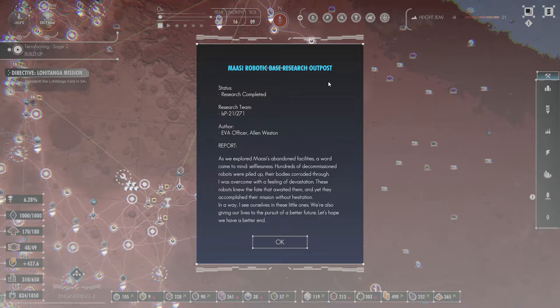Massey Robotic Base Research Outpost: As we explored Massey's abandoned facilities, a word came to mind — selflessness. Hundreds of decommissioned robots were piled up, their bodies corroded through. I was overcome with devastation. These robots knew the fate that awaited them and yet accomplished their mission without hesitation. In a way I see ourselves in these little ones — we're also giving our lives to the pursuit of a better future. Let's hope we have a better end.